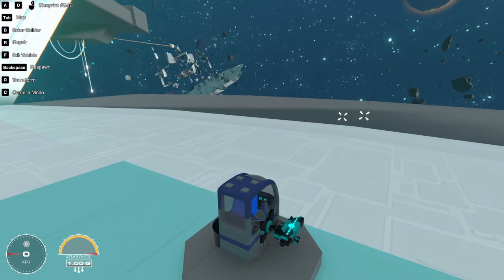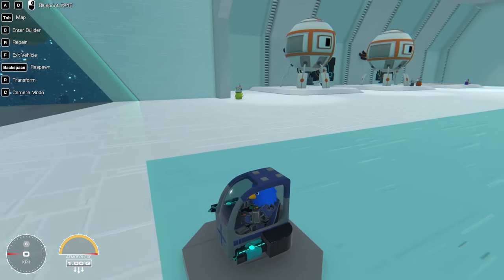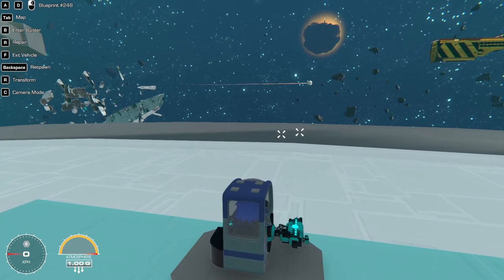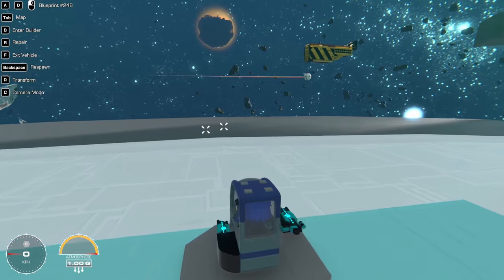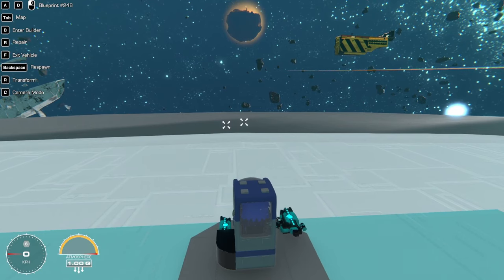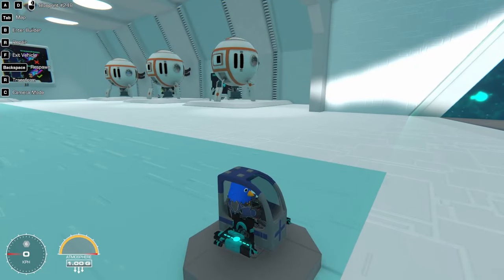First thing on the list are the blasters — these being the smart blaster and the normal blaster. The first thing you gotta know about these new weapons is that these two don't have any recoil at all. This is extremely useful when you have a very light ship and, for example, you start shooting and the smart blaster decides to aim in a different direction and it throws you off completely. You will no longer have this problem if you're using the blasters.